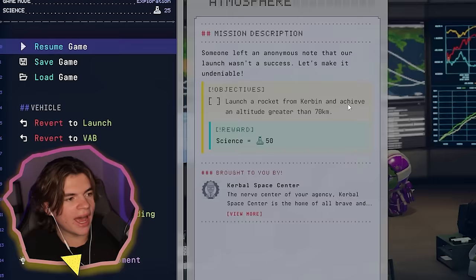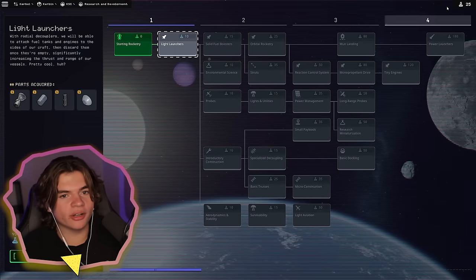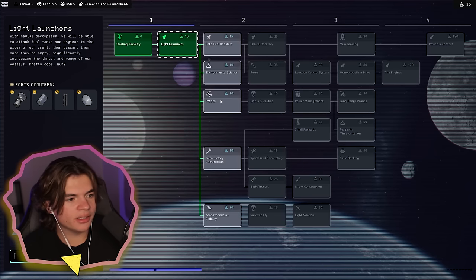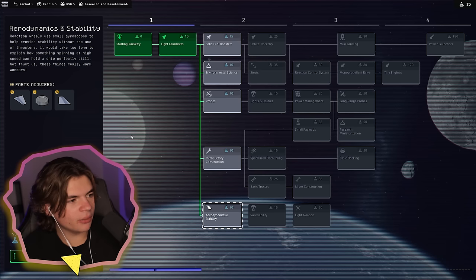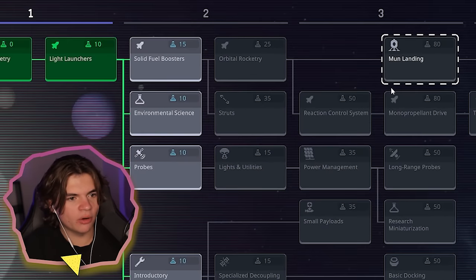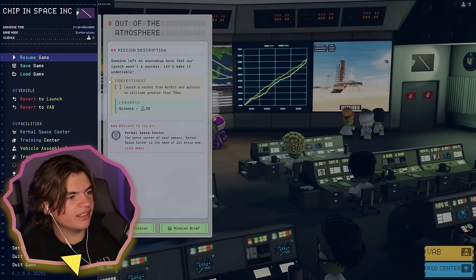That one still isn't too bad. So now if we go to the research and development building, we can spend our science — we have 25. It costs 10 to get our light launchers, so let's do that. Aerodynamics will probably be good too — we need some fins on our rocket, so I'm going to do that one. And if we're going to land on the Mun, we definitely need that node, so we need to work towards it. For now, we're going to go for the 70km altitude mission.